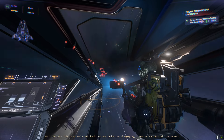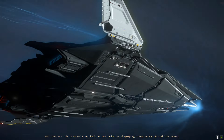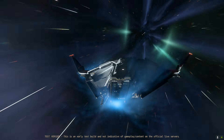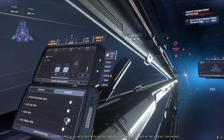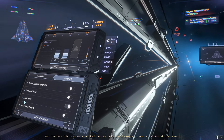The next bounty target was all the way down around Hurston, so we'd have some traveling to do. As we made our way out there, the subject of the ship UI and MFD rework came up, and especially changes to power management. The only things I don't like are power and how that is situated. The power management is awful.